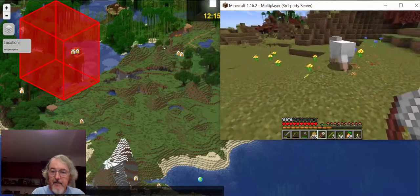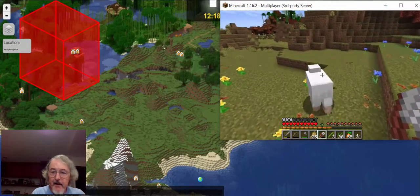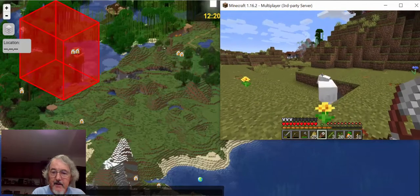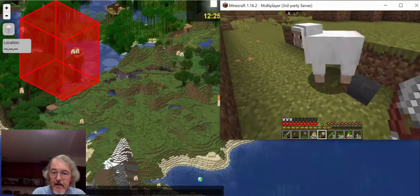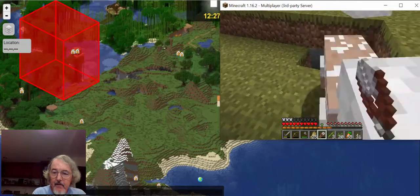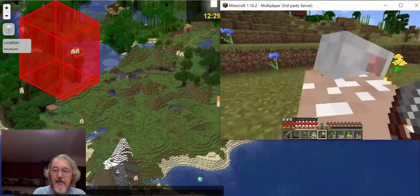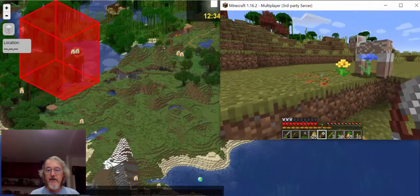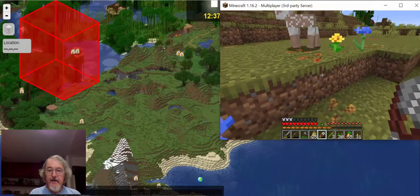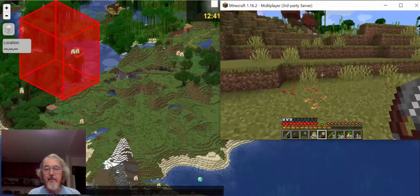I brought some sheep down here. So if you have some shears — those are shears — if you right-click on your shears, you can get wool from them.